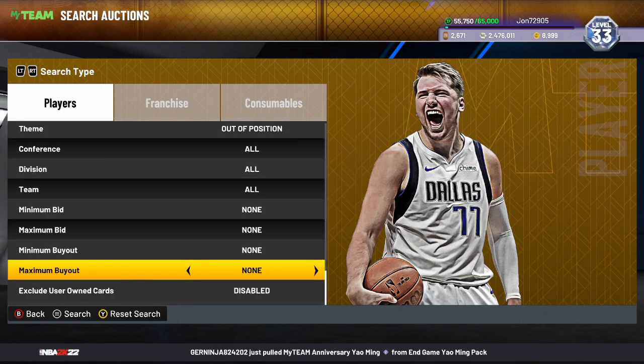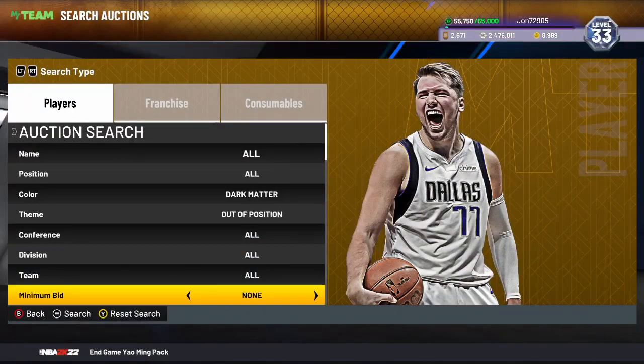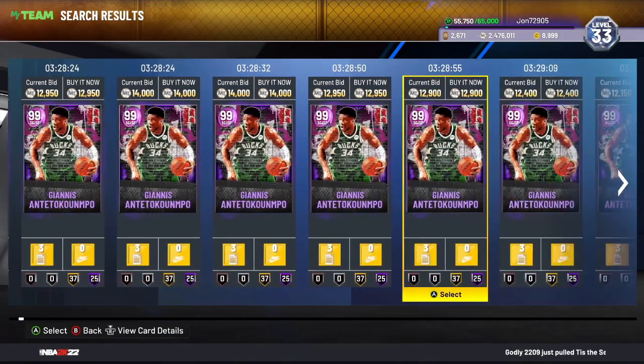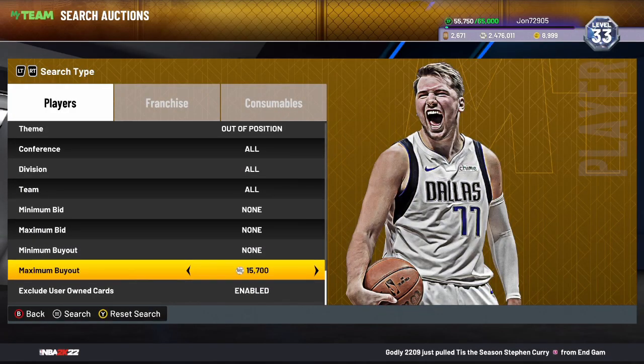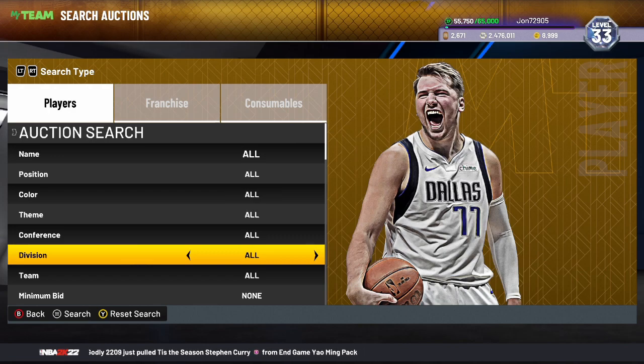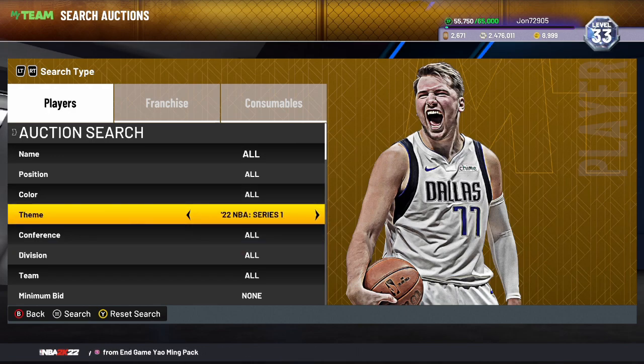You can also use the Dark Matter out-of-position enabled filter with a buyout. LaMelo Ball and Giannis are both pretty cheap, around 12,000, so set your minimum buyout to 500. That way you'll be able to see the out-of-position Yao and out-of-position Michael Jordan, which are both snipes. That's another option if you want to spend a little more.